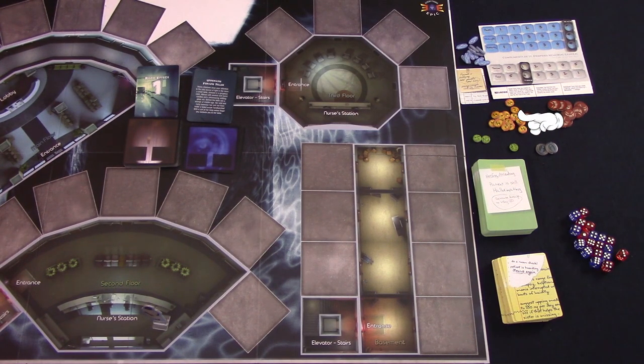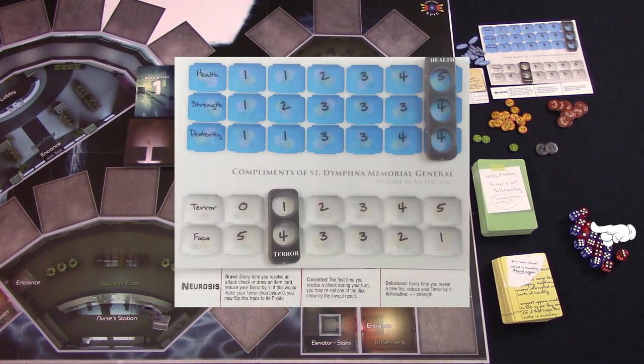Other components include rummage tokens, portal tokens, monster tokens, and dice. On your player board, first you have health — if it reaches zero, you're dead. Strength and dexterity are tied to your health and used in skill checks: strength for attack rolls and determining how many items you can carry; dexterity for dodge checks and determining how many spaces you can move. Terror determines how crippled with fear you are, and the higher your terror, the more neurosis strips you can access. Focus is used in skill checks, usually for entering rooms or rummaging. The neurosis strip lines up with your player board — wherever your terror marker is determines the extra abilities it gives you. Once flipped to the P-neurosis side, it can never be flipped back.